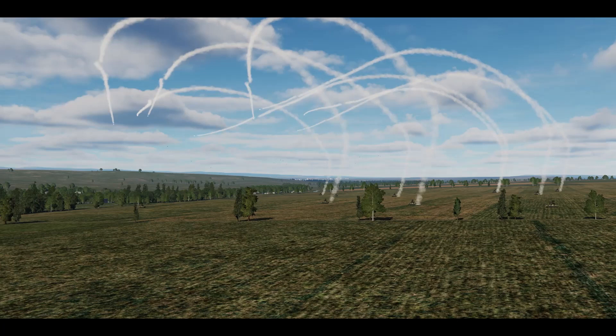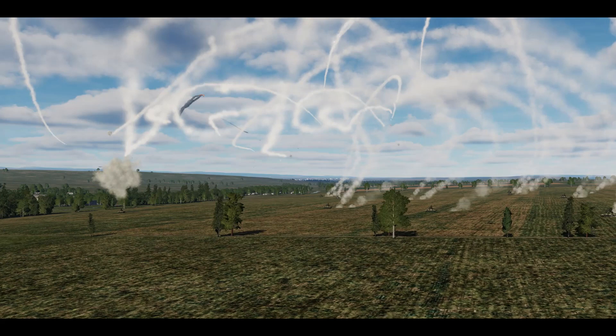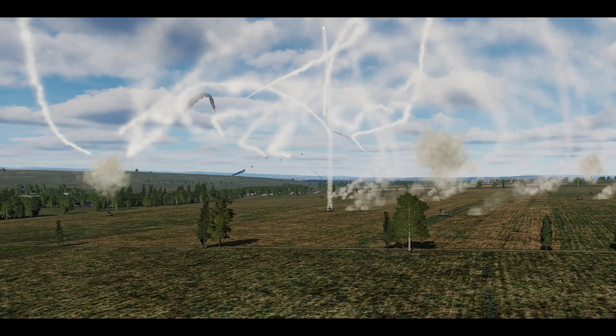In modern air warfare, the skies are an incredibly dangerous place. Not only are there air threats to contend with, but the ground defenses are pretty nasty too. Air defense commanders hide their weapon systems and set up ambushes. They also organize themselves in a larger network so they can coordinate across a wide area.